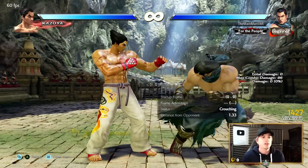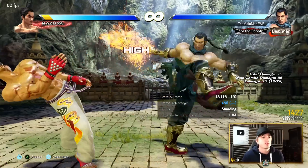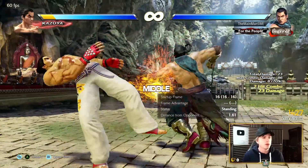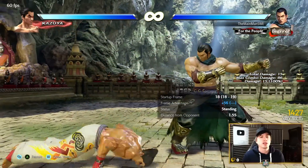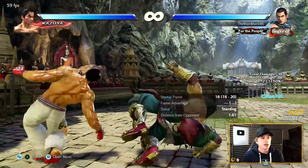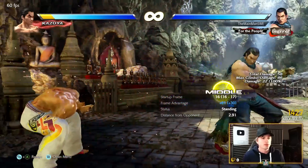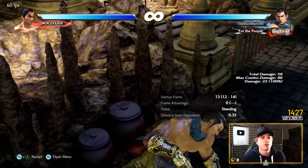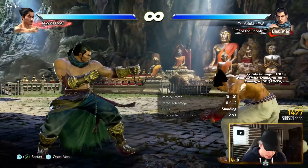With back-turn, back-3-4 or forward-4 can be used as a launching keep-out tool. In back-turn you also have down-3 for a low launcher. Then you can mix with 1+2 for knockdown, jumping kick for launch, or a throw — 1+4 — a super sick 50-damage throw.